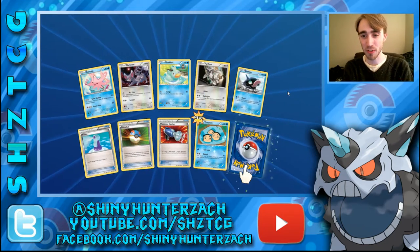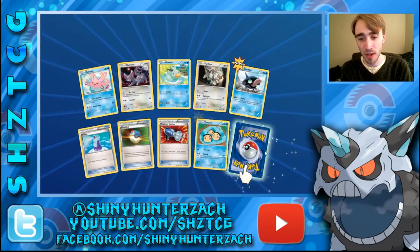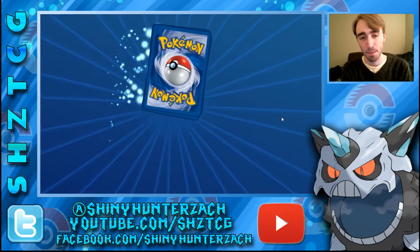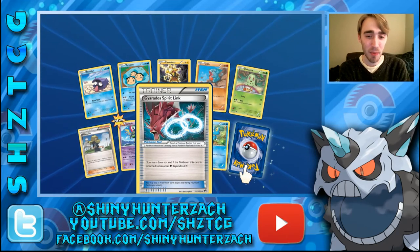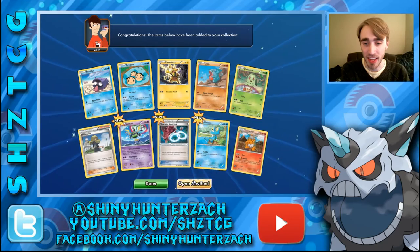We have some Trainers, a Reverse Palpitoad, and a Raticate. Still have not pulled a single Break, which is kind of funny considering Break is in the set name. We have a Gyarados Spirit Link — that's the first one for me. And my Rare is a Camerupt.